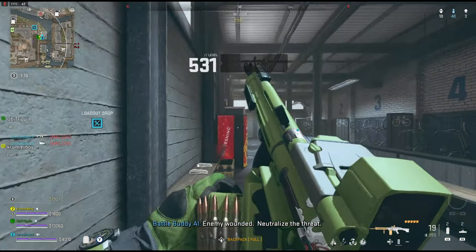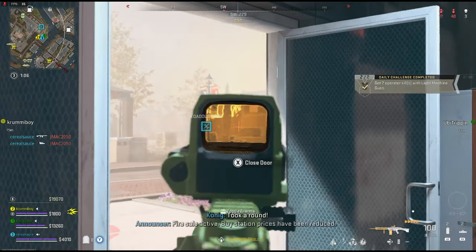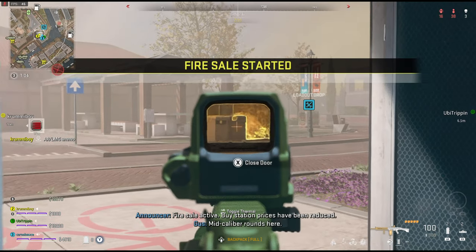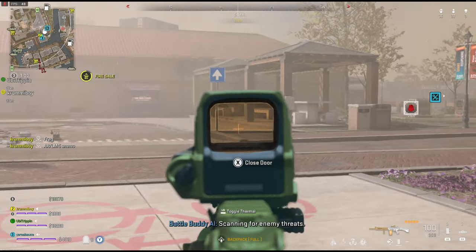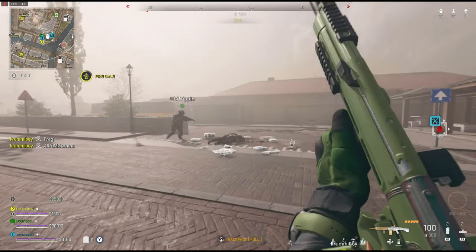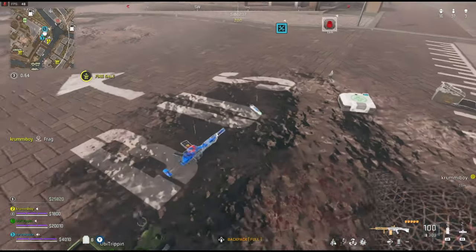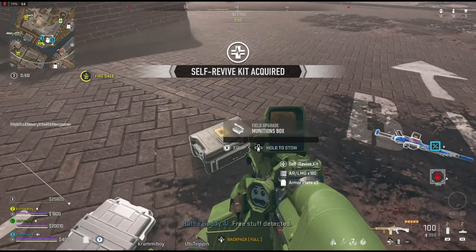Enemy wounded, neutralize the threat. Fire sale active — buy station prices have been reduced. Scanning for enemy threats. Free stuff detected.